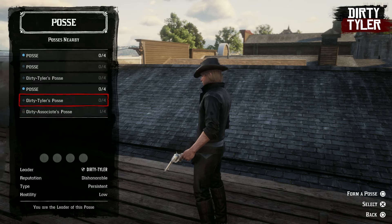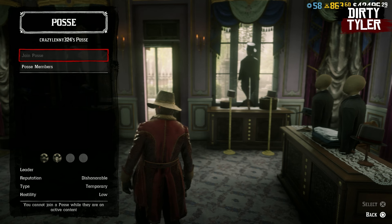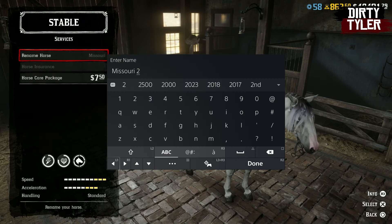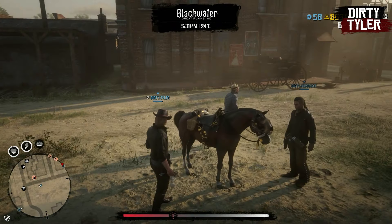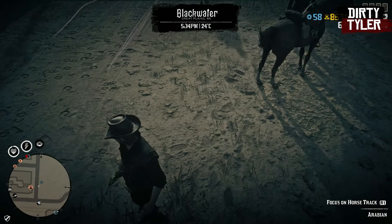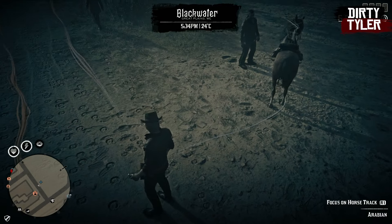For other players, if they are looking on the player menu and they want to check other people's posses, it's just going to come up with their name and that posse. With the horses, you can name the horse so you can see it. But if you come across another player's horse in the game, it's just going to say the breed. For example, this horse here is my alt character and the horse is called Ginger Nuts. But if I look at the trail that it leaves, it's just going to come up Arabian.